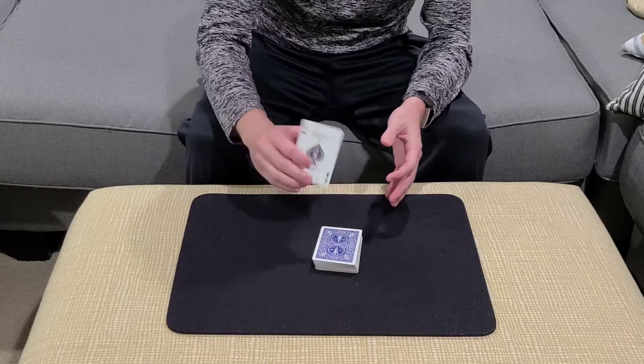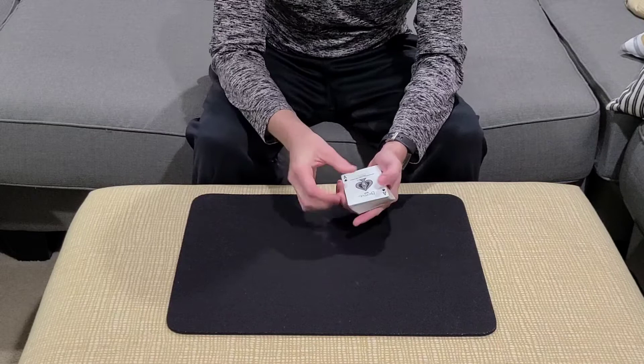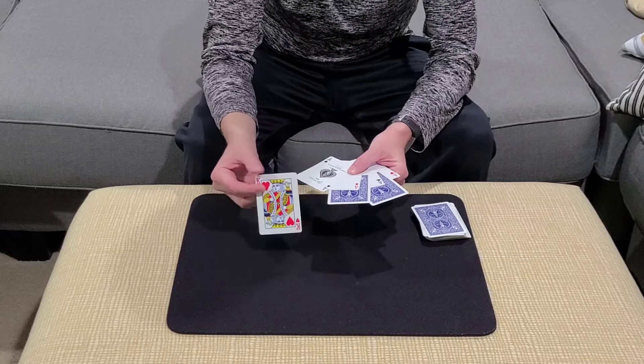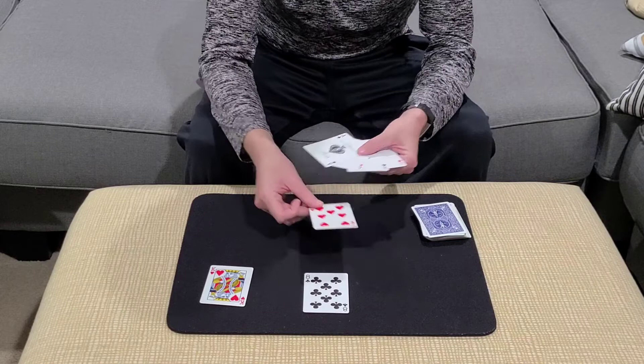Once we've done that, we can take our magic bullet and just use it as a magic wand, waving it over the pack. Once you've done that, it only takes just a second, and then instantly the ace of spades should locate the other aces — the heart, the club, and the diamond. But not only that, they've now trapped three cards, but not just any three cards: that would be the king of hearts, your eight of clubs, and your seven of hearts, all trapped between the aces.